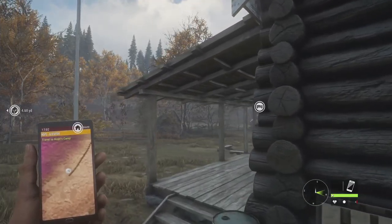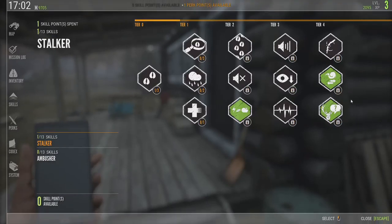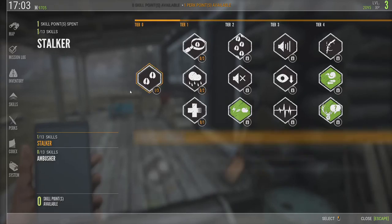You can sleep, but it costs money — like 250. I have 9,000 of whatever that currency symbol is. I'm up to level 3 on XP, and I have a perk point.